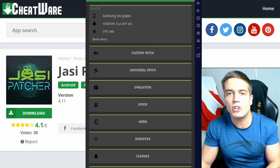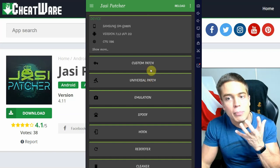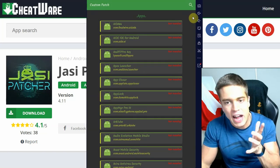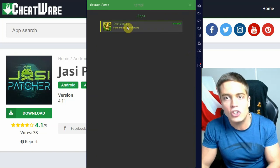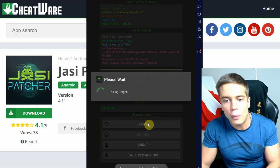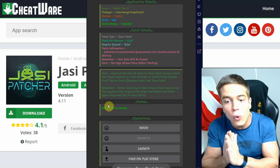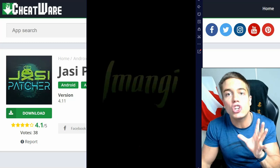There you will find the custom patches, which are generally the ones you want to look at for game cheating purposes. Here you can search for any game. The game we are going to patch today is Temple Run 2 — a custom patch absolutely exists for it. Go into the patch menu, select patch, and as you can see the patch has been successful. Note that you have to have started the app before this point.